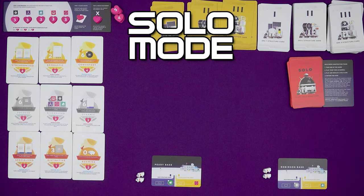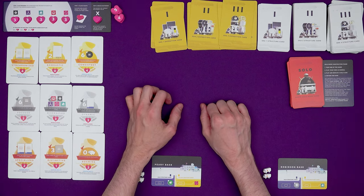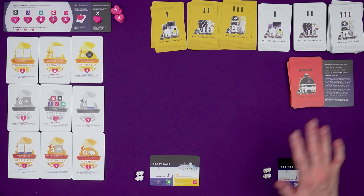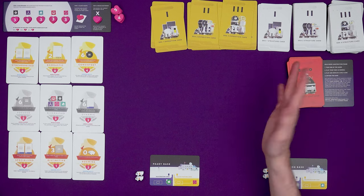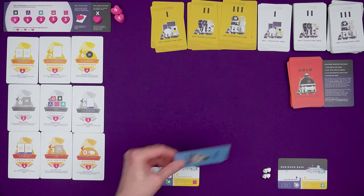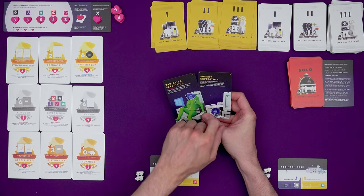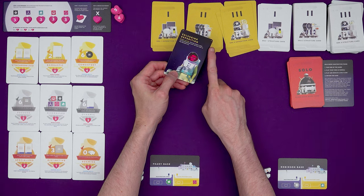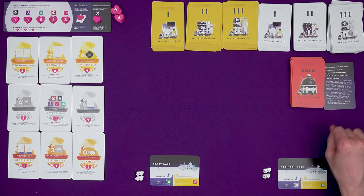In the solo mode you will be put up against an AI controlled corporation from Earth called GURPS - the Generic Universal Robotic Profit System. It might be worth playing the multiplayer game first before you dive into solo. To set up, it's largely the same as a two player game removing the same cards, but there are some extra to remove: the science club in the era two structure deck with a two plus on it, and the bartering expedition from era two and sneaky expedition from era three. We don't need the first expedition card in a solo game, but we can reintroduce the three plus expedition cards we removed for the two player game. You will also need the solo mode deck and the player aid.